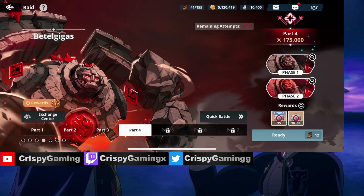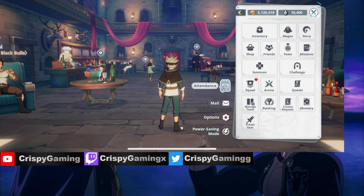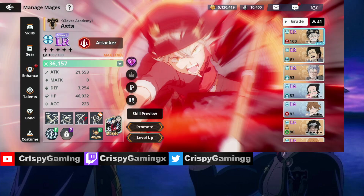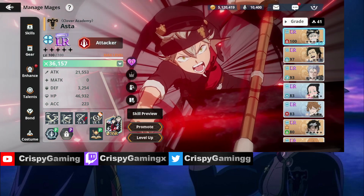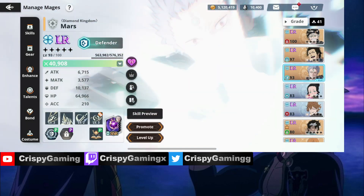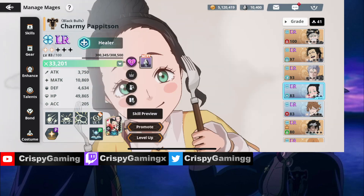Let me go to my mages and show you the first four I'm using. So I'm going to use Red Asta in my first squad as my DPS, Mars so he can protect us, and Blue Charmy as a healer.